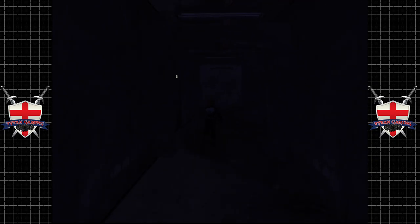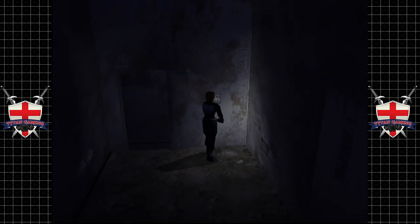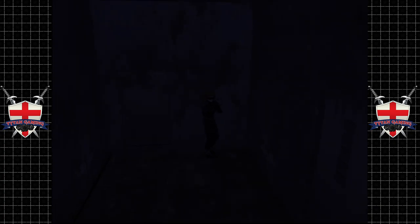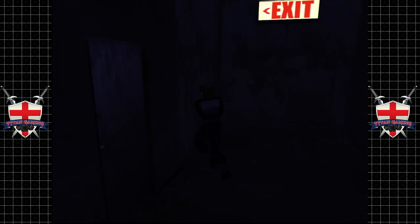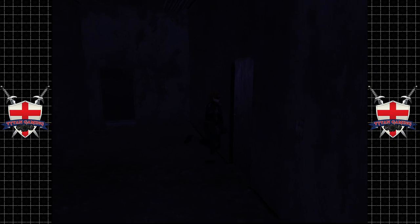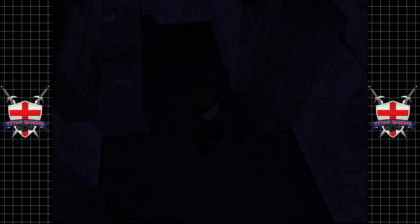I'm guessing there's a key to the door up here. Let's save the game just in case anything goes really badly wrong. I'm guessing we're going to start fighting stronger enemies now considering we have a shotgun, but we shall see.